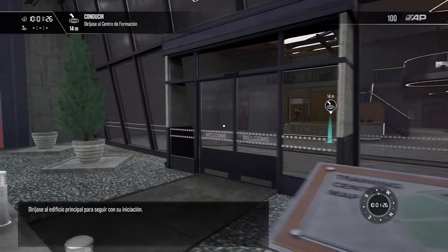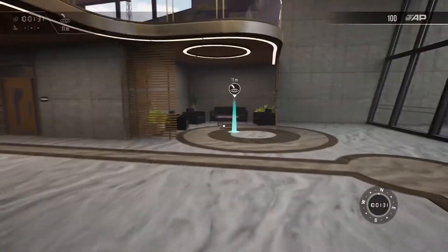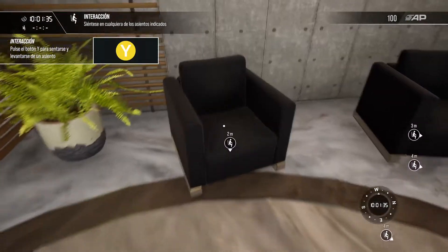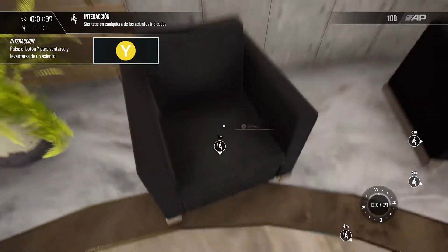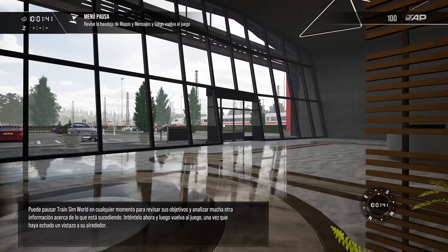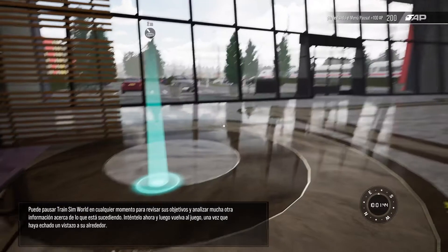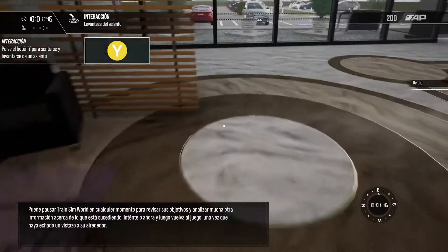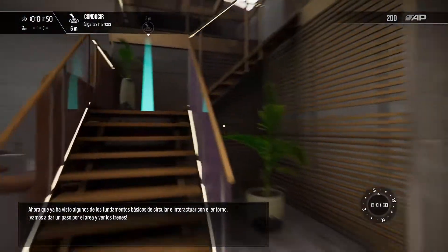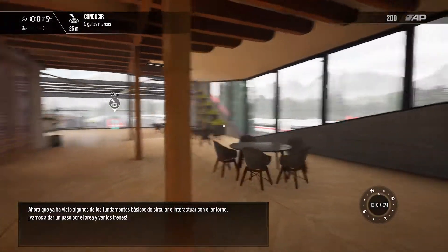Head into the main building and you'll continue your induction there. You can pause Train Sim World at any point to review objectives and a lot of other information about what's happening at the moment. Try it now. Now that we've covered some of the basics of moving around and interacting with the environment, let's take a walk through the building and find the trains.